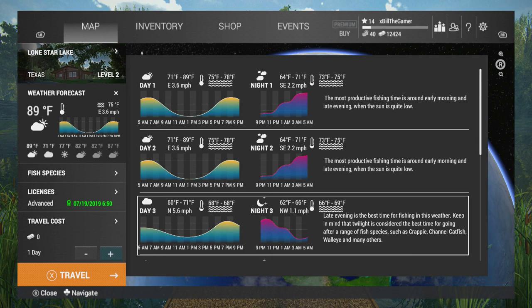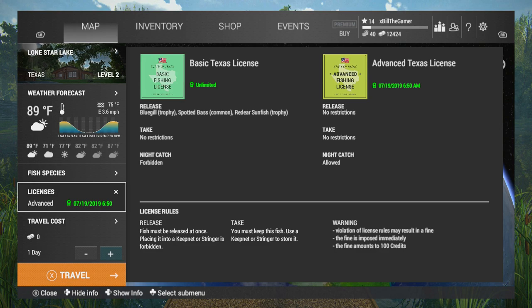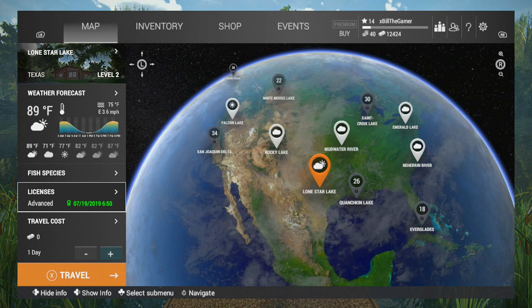With the advanced license, it's very important — you can't keep the spotted bass unless you have that license. It's against the rules of the lake and the warning is that you might get a fine, which amounts to 100 credits every time you get fined. Getting fined is definitely not worth it. The advanced license costs 200 bucks, lasts for a real-time day, so you've got plenty of time for bass fishing and you'll make the money back in no time.